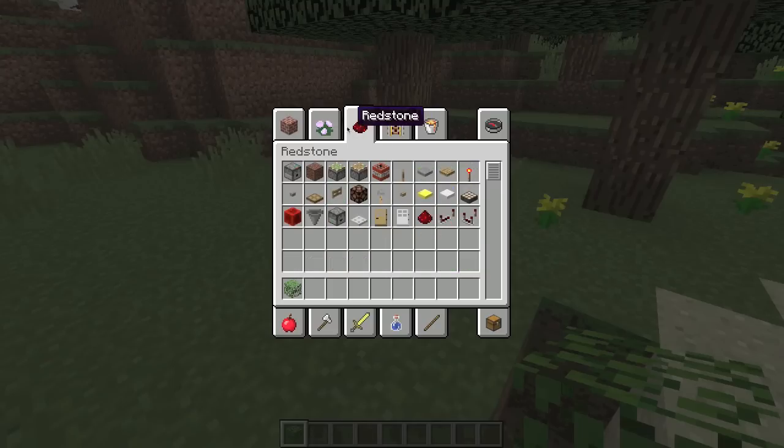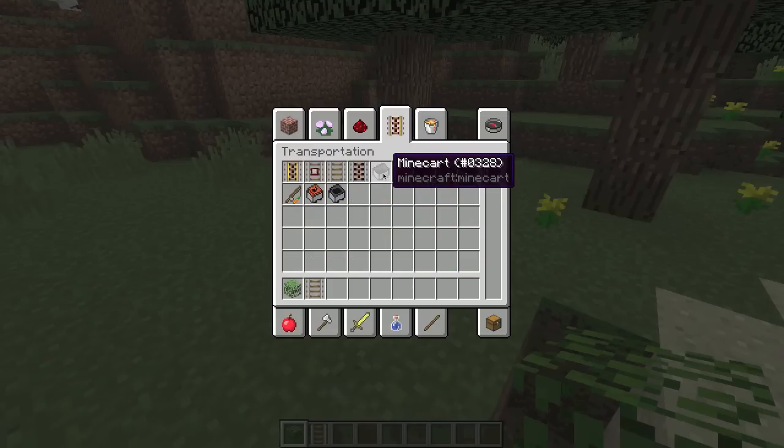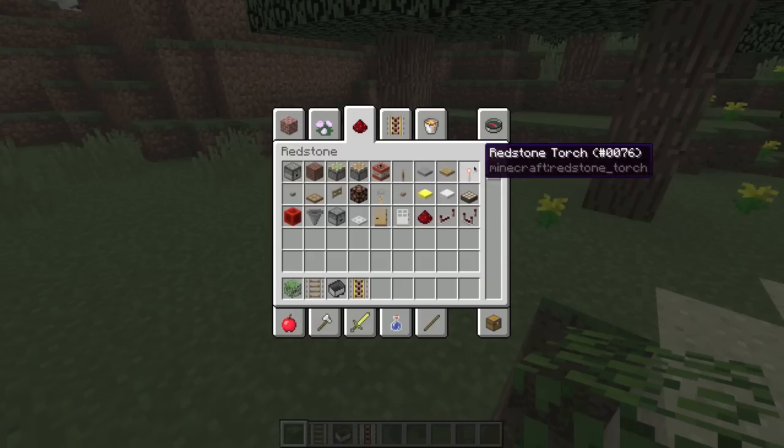So, I go to transportation, get a rail. You don't really need a powered rail, I mean you can use one of course. You just need to get the mine cart there.